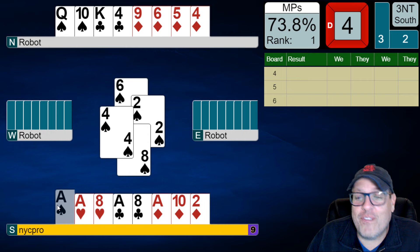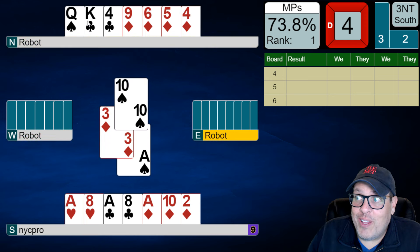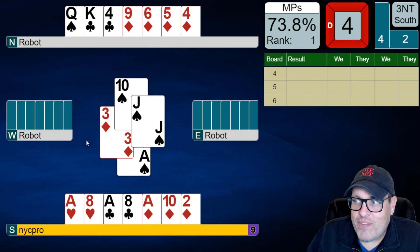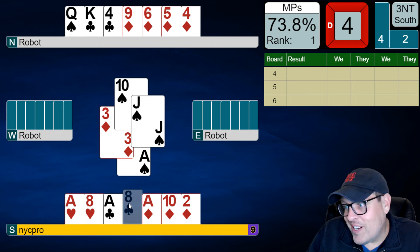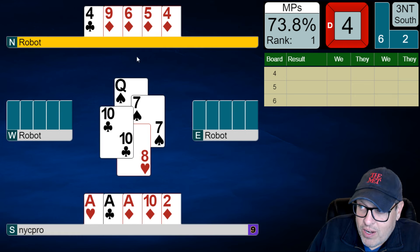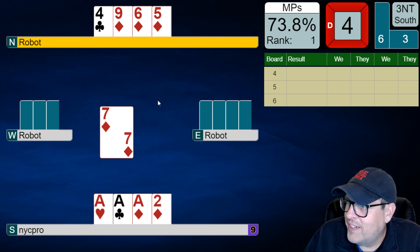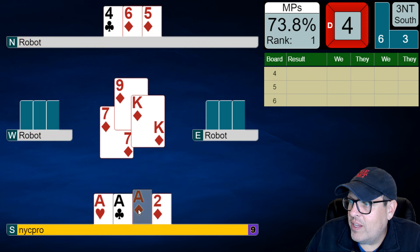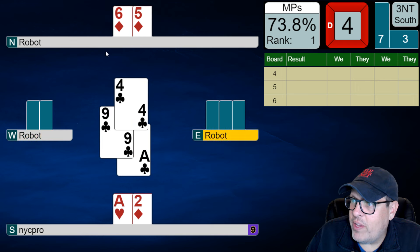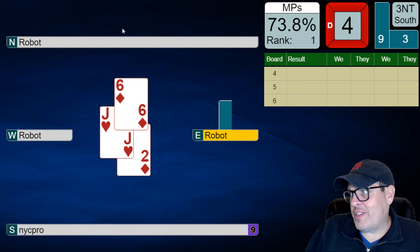Now we hope they broke unevenly. If they're 3-3, everything I just did is for naught. Show out — yes! So we've not only taken a spade finesse that we didn't think could win ourselves if the robots hadn't broken the suit, but now we've set it up in a way where we get to cross over to dummy, take our king of clubs, take our queen of spades pitching a heart, and scoop up our nine. I'm going to try to get an extra one — nothing they can do to hurt us here. Bingo. Nine tricks is going to be pretty darn good.